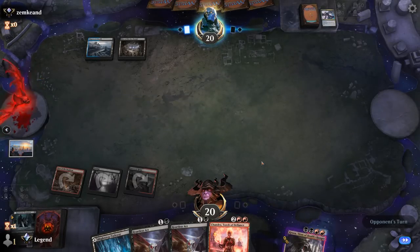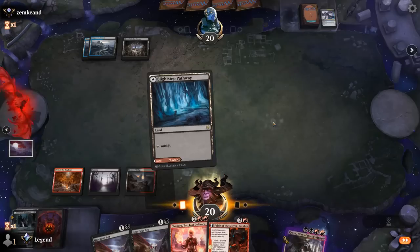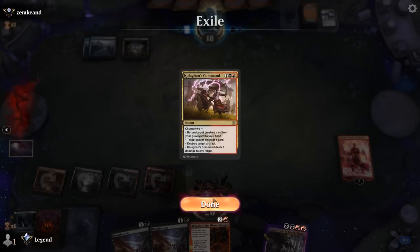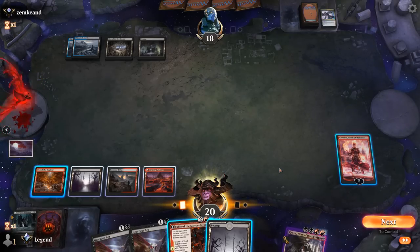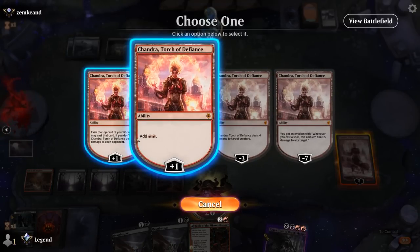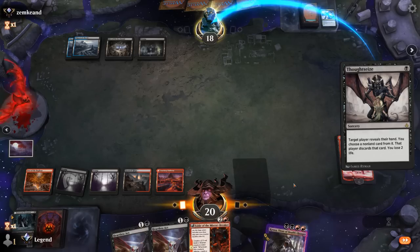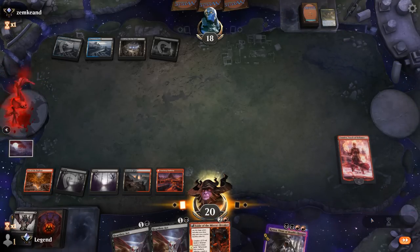Interesting — opponent might be a Blue-Black Rogues deck. If they're trying to mill us, it's nice to have a Kroxa in the graveyard to escape. We'll tap out for Chandra — it doesn't get countered. Just deal two damage for now. We've got a Heartless Act to kill Hive and then can still play Fable. I think we just plus dealing two damage since I don't need the mana. Found a Thoughtseize — probably worth playing even though it means not being able to Fable while keeping up Heartless Act.